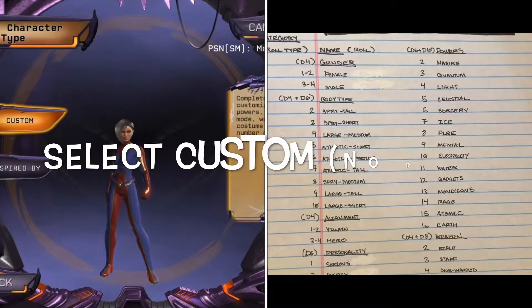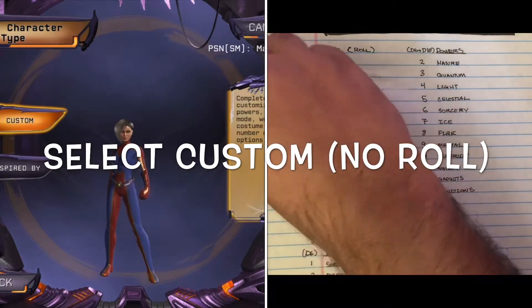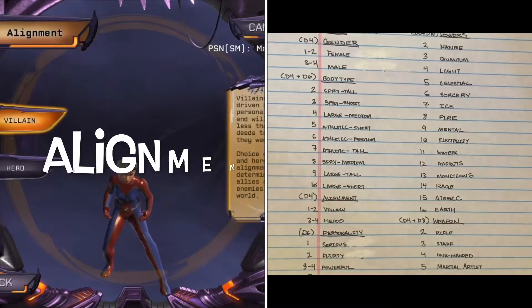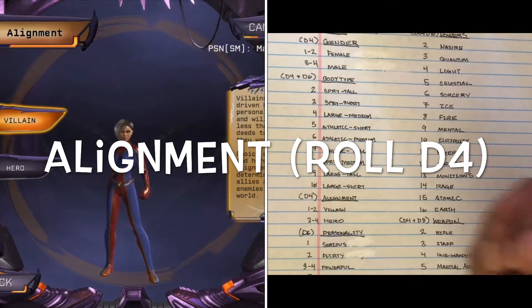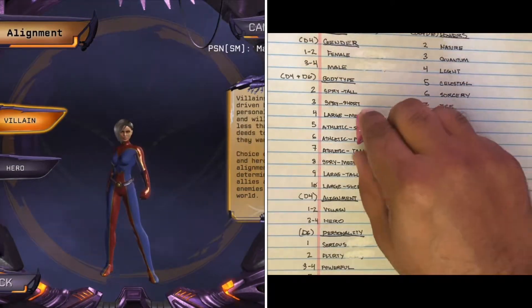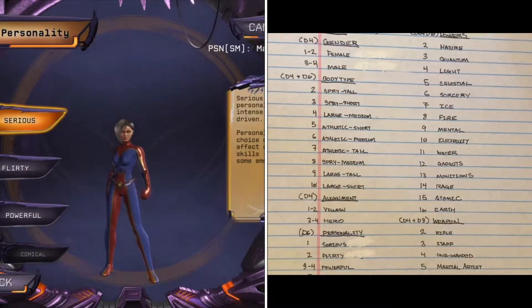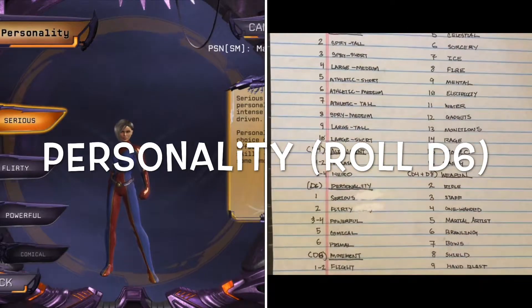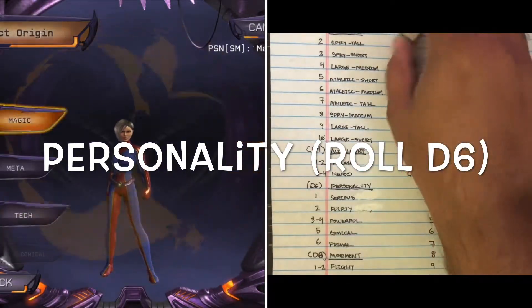Select the character type: create a custom configuration or imprint using data from an Earth hero or villain. So, custom — and I'll select villain. Now, select a personality to determine social behavior. That's a D6 roll — powerful. That's a three.